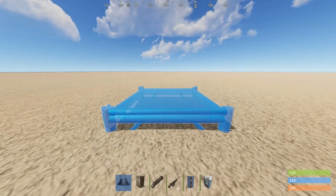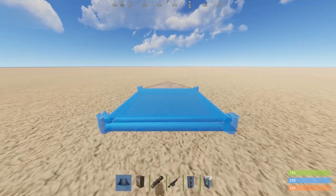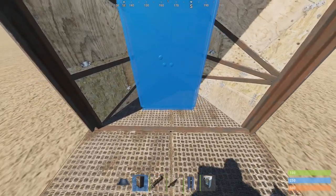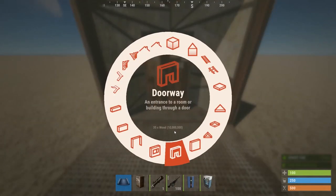I've noticed that some builders, myself included, have been using vending machines to protect their TCs. The way you do this is you place the TC first and then a doorway.